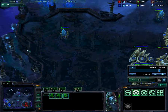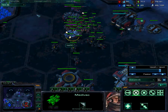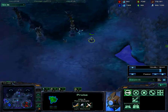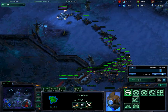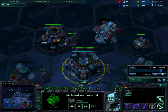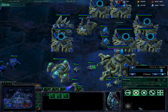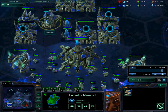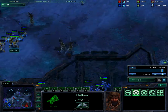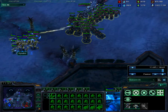I have my Stalkers spread out around my base so that pretty much no matter where he drops that medevac, I'll be able to counter it. The Twilight Council is going up, a lot more Stalkers warping in. I'm going to be sending my probe to the watchtower like I should have done earlier to make sure I see his attack coming in. He pulls a lot of SCVs for this attack, which makes it pretty much an all-in. I scout the Hellions and then notice that his full attack is coming in.